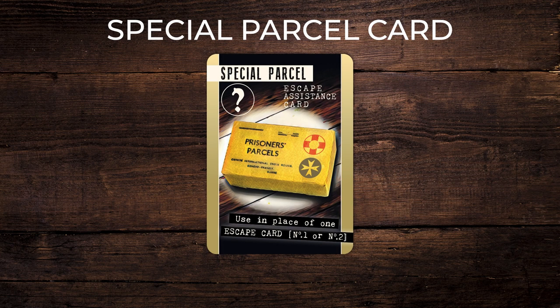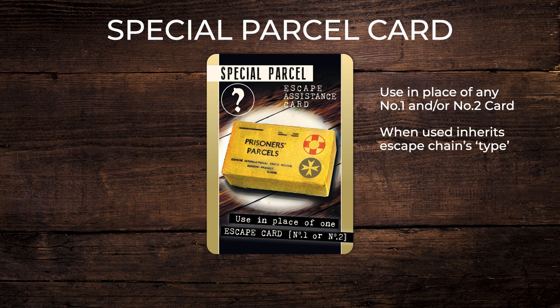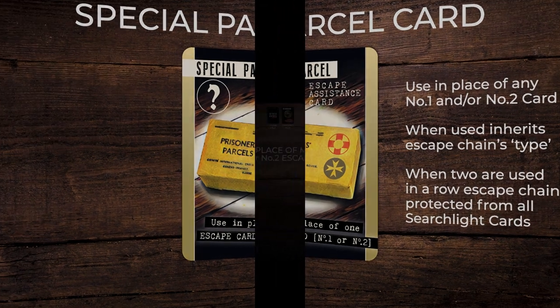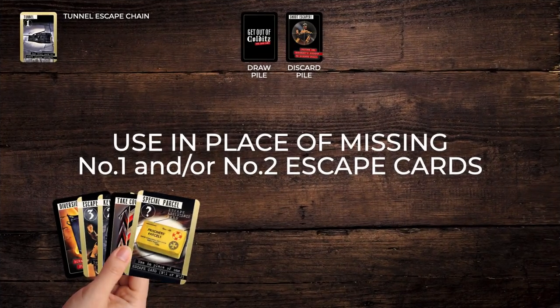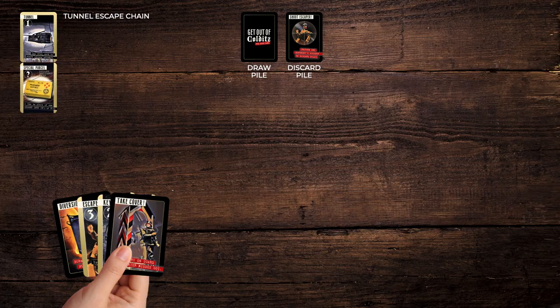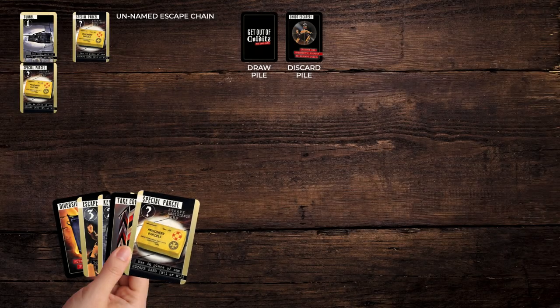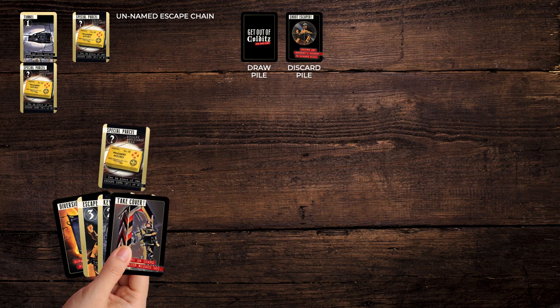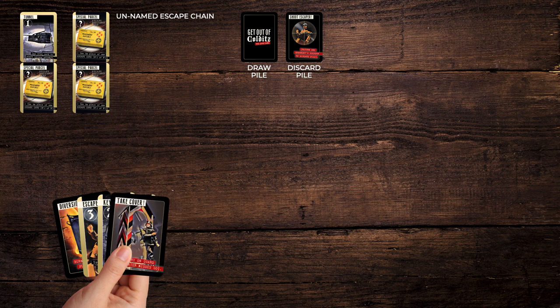Special parcel, marked with a question mark: much prized, these cards can be used in place of any missing 1 and 2 escape cards. If one is used to start or complete a chain, it inherits the name of that escape type. If you use 2 special parcel cards in a row as a 1 and a 2, it has no name, offering extra protection from all searchlight cards.